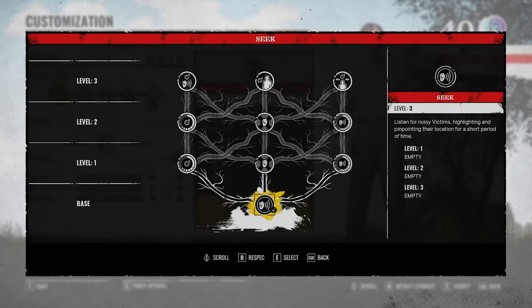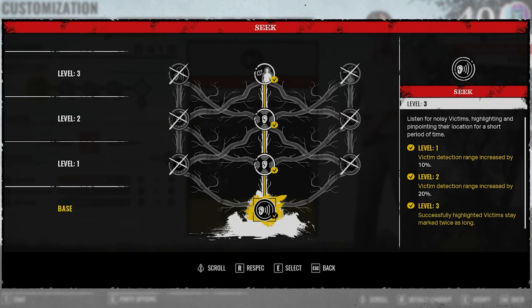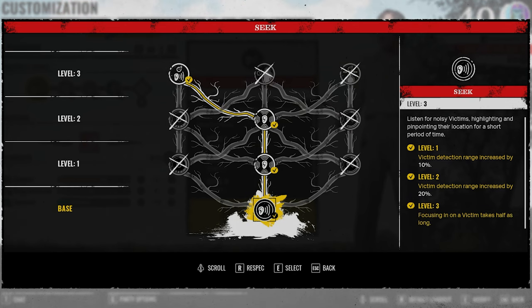Just like any other character in Texas Chainsaw, the Cook's ability skill tree offers a magnitude of upgrades at various levels. Percentages do stack in the ability skill tree. On the left side, the Cook is offered reduced ability drain by 30 and 60% at levels 1 and 2, and at level 3 it takes half the time to focus in on a victim. Down the middle lane, increased victim detection range by 10 and 20% at levels 1 and 2, and at level 3 successfully highlighted victims stay marked twice as long. Down the right lane, increased ability bar recharge rate by 33 and 60% at levels 1 and 2, and at level 3 highlighted victims are marked for the entire family. My personal favorite is upgrading victim detection range at levels 1 and 2 for 30% increased range in total, then skewing right at level 3 to share marked victims with the entire family.